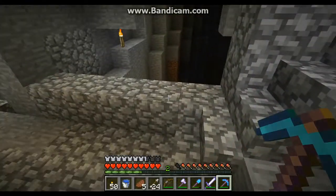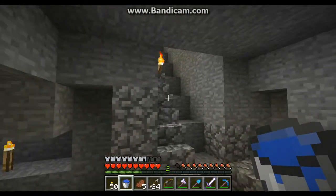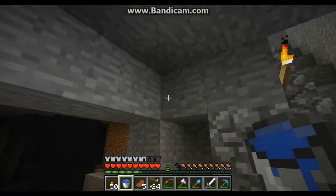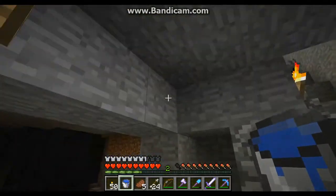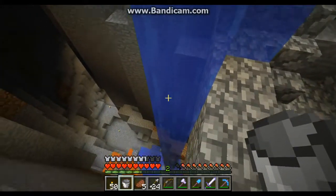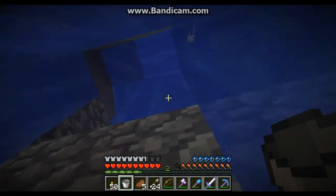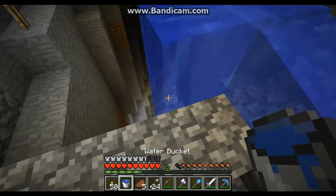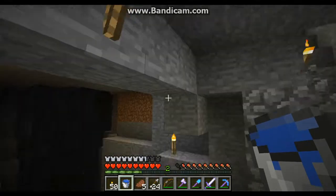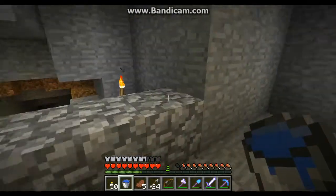How about that ravine? If any time you want to get down into a ravine, you can basically do this: put your water source block down and all the water will flow down, and you can swim down it. Then by holding the spacebar you can swim back up it to get back up to your ledge. It's a good way to get up and down from really high places. You can also use a water bucket to work your way up the wall.